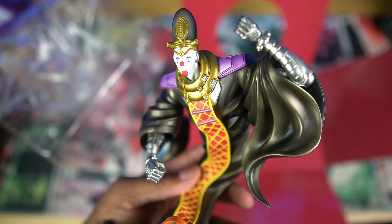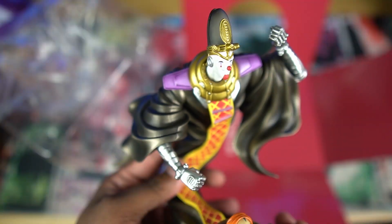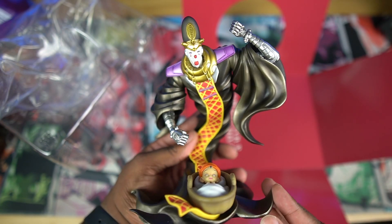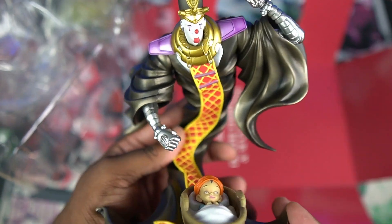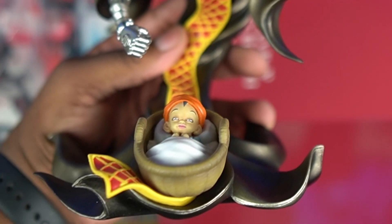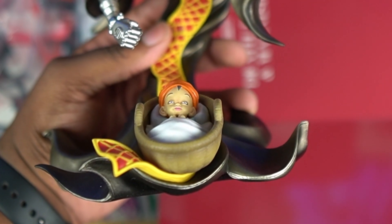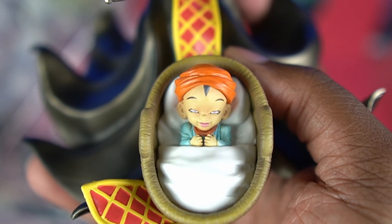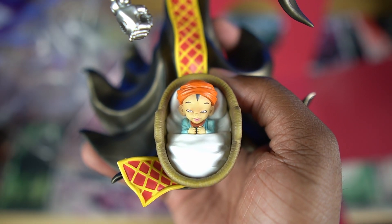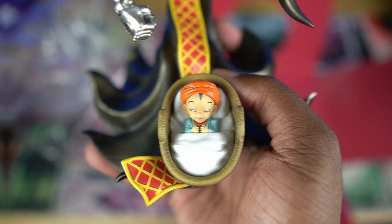Taking this figure out of the box and I gotta say I am in love with it. The dual representation of the stand and the stand user is perfect in this compact figure. Death 13 looks perfect — from his clothing, the ripples and wrinkles in it, the color on his other articles of wardrobe, the metal arms on him, and the way Mannish Boy is placed onto Death 13. Looking at Mannish Boy, he's just a creepy baby — the face he's making is perfect and his placement on this figure is also perfect.